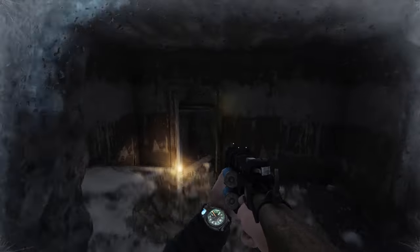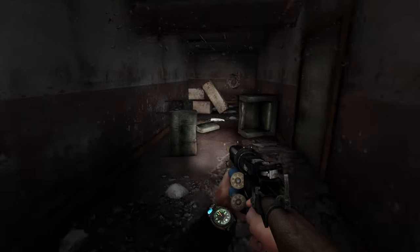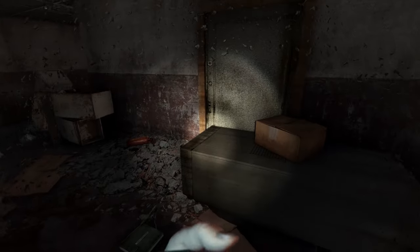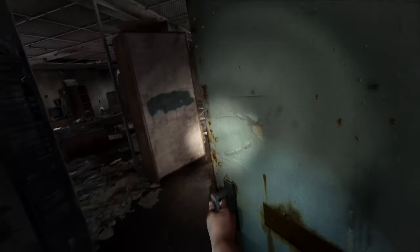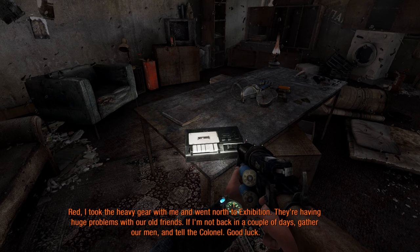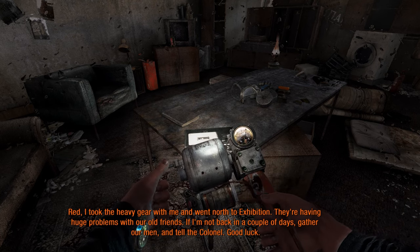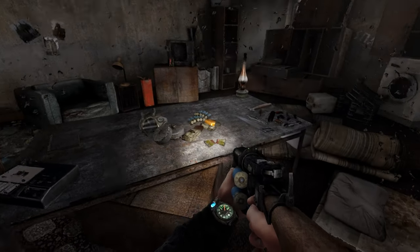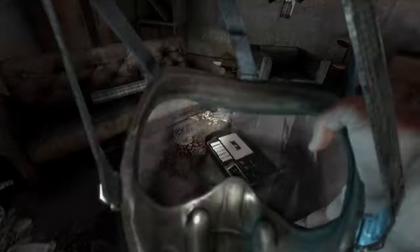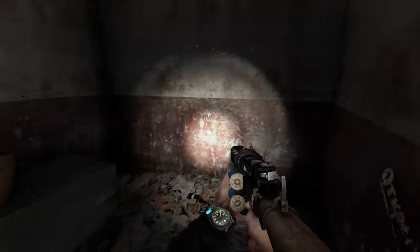Be careful here — there is a pipe bomb trap. Another trap there, and here's another. Another ranger stash, so let's go in. Play this audio tape to listen to the story. We're getting a moral point by listening to the audio recording there. And we got a lot of stuff here — shotgun shells, med kits, saw rifle ammo, MGR. We have to replace our gas mask too, since it sustained enough punishment. So let's waltz on out of here.